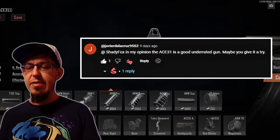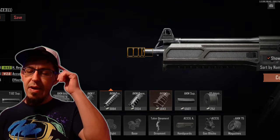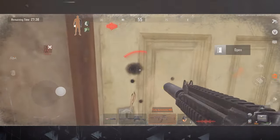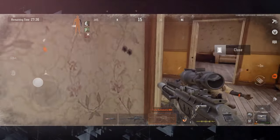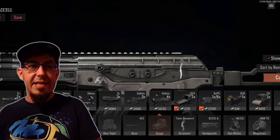There was a recommendation from one of the viewers in the M14 video for the ACE 31, and I remember that when I was going after the ACE back in season two, this gun brought me luck on Lockdown Farm. So I was like, okay, I'm gonna pick it up again and give it a try and see how it works.